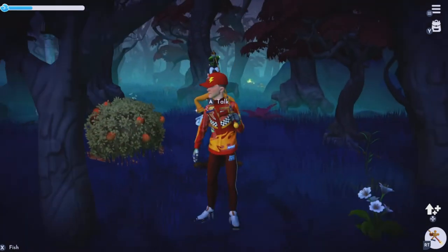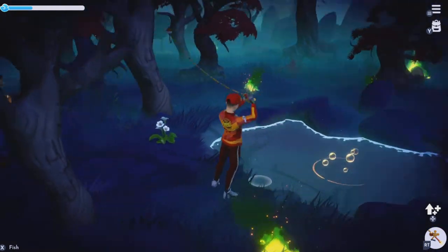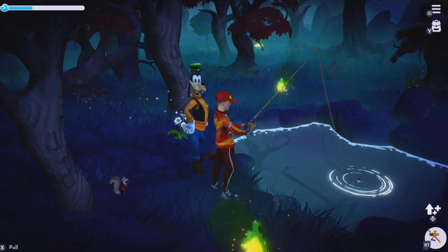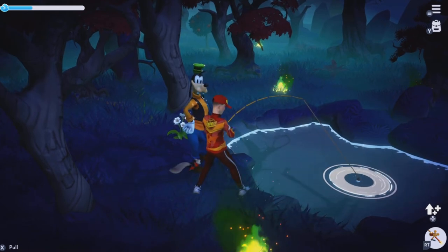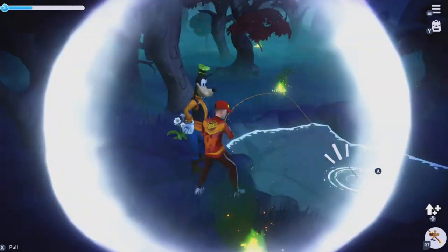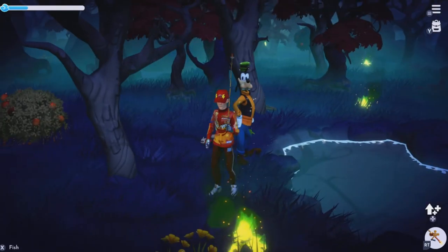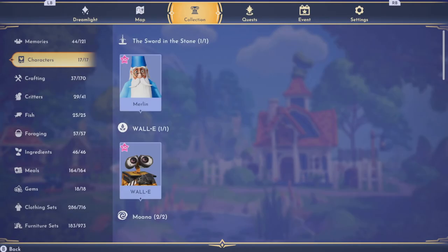Here we are. Me and Goofy are here to fish. The gold spot means I'm going to get an angler fish — now an angler fish sells for generally a thousand or 2,000 per one. Usually with Goofy you get an extra one. See — Goofy's given me an extra one because he's my fishing partner, so that's good.